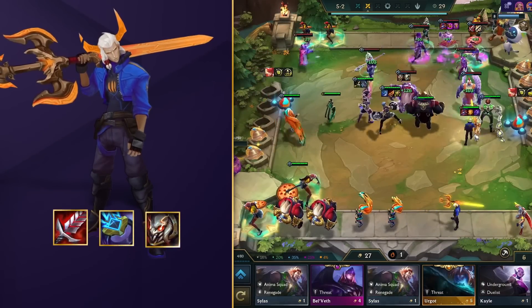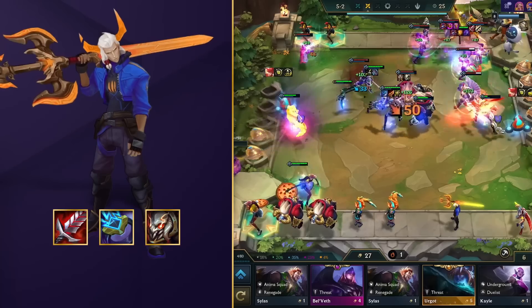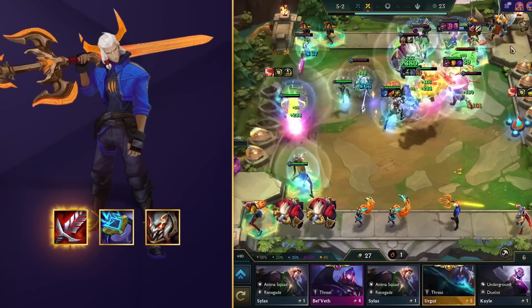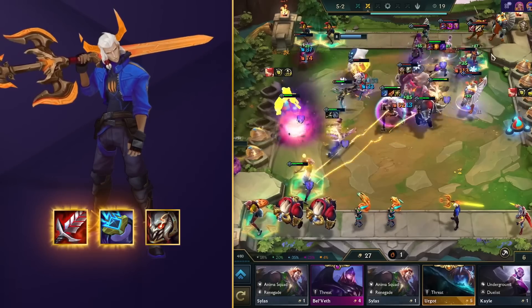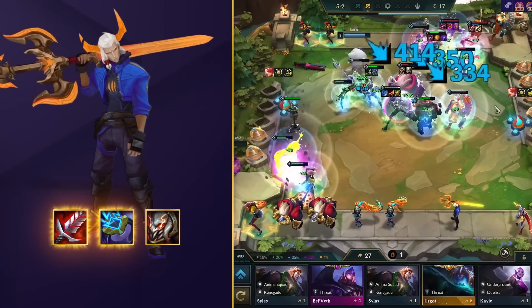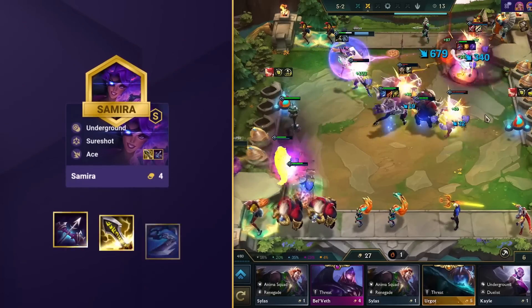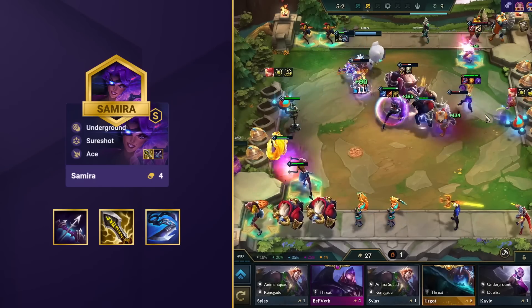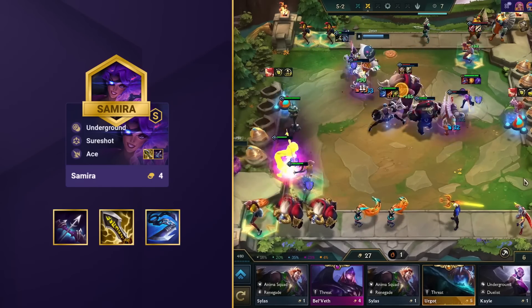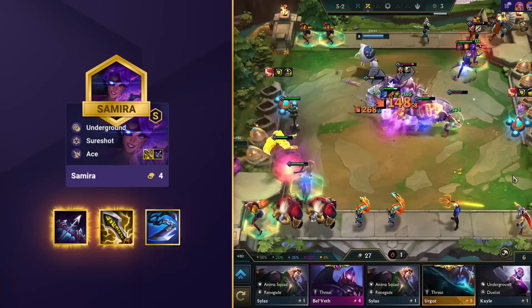The main carry in this comp is Viego. Since he's a melee carry that literally jumps straight into the action, you always want a sustain item in Bloodthirster. After that, you can go for Archangel's Staff as his ability jumps will shred enemy resistances on the entire board. And finally, add a strong hybrid item like Titan's Resolve. Your secondary damage carry in this comp is Samira. As a pure AD item holder and ace, she'll finish off the bleeding enemy unit clusters Viego left behind, so you just want to go for full damage with Last Whisper, Infinity Edge, and Giant Slayer.